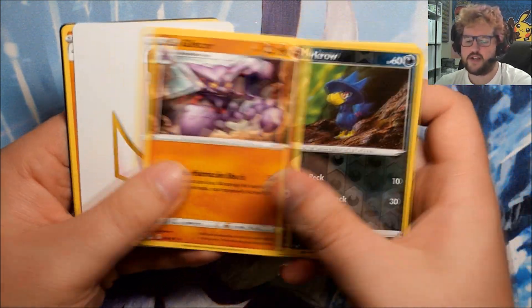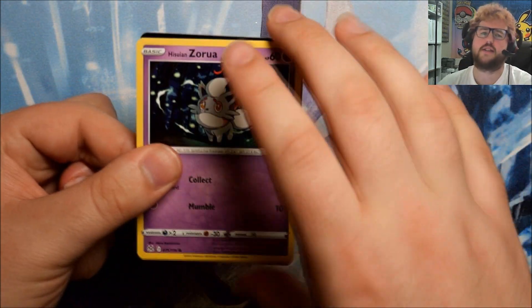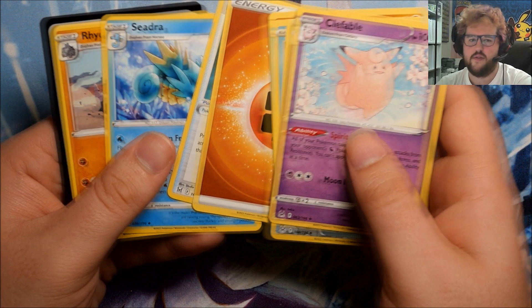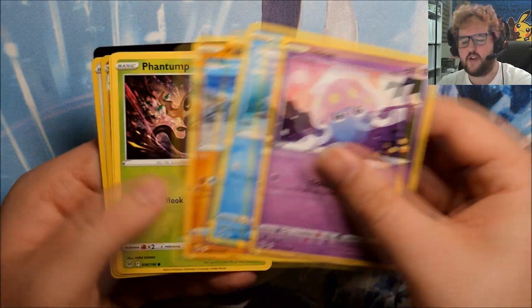Reverse Murkrow and a Glizcore - nothing too great. Come on, Alt Art Giratina please. Reverse Toolbox and a Clefable. Or Alt Art Rotom - Alt Art Rotom is very cool. I mean, all the Alt Arts are great, but those two especially I think are really, really cool.